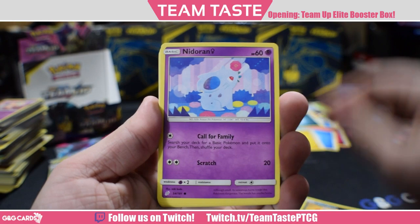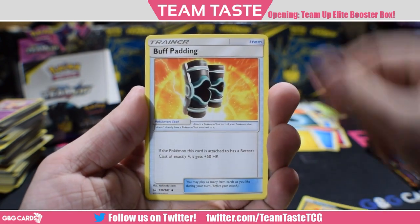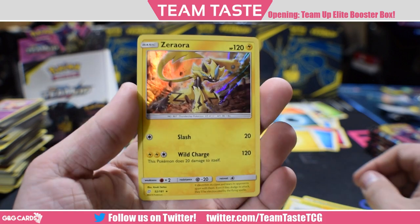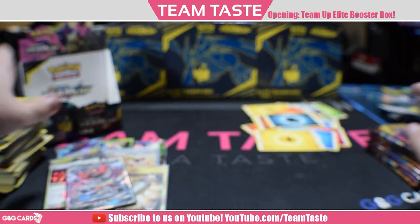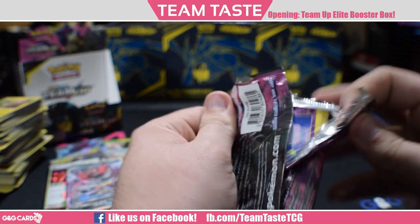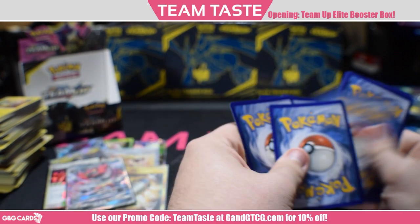Here we got Poochyena, Nidoran, Pancham, Voltorb, Klefki, Nidorina, Kakuna, Buff Padding, a reverse, and a rare Zweilous — cool looking card, I think it's pretty trash, but you have to have those kinds of cards. We have about a quarter of the box left. We have six hits so far. There might be a seventh hit in it — I'm hoping for it. Give me some tag team going.